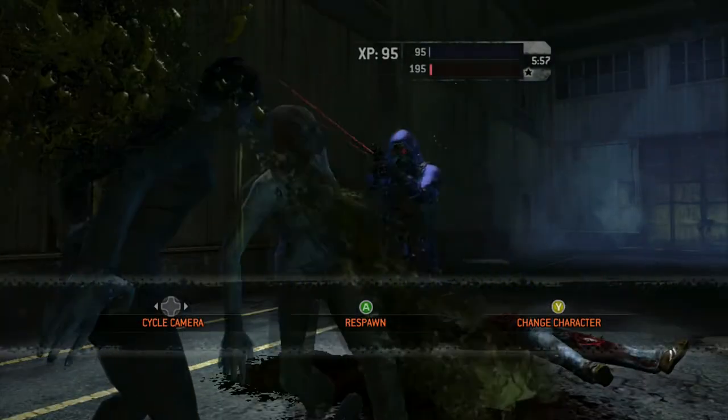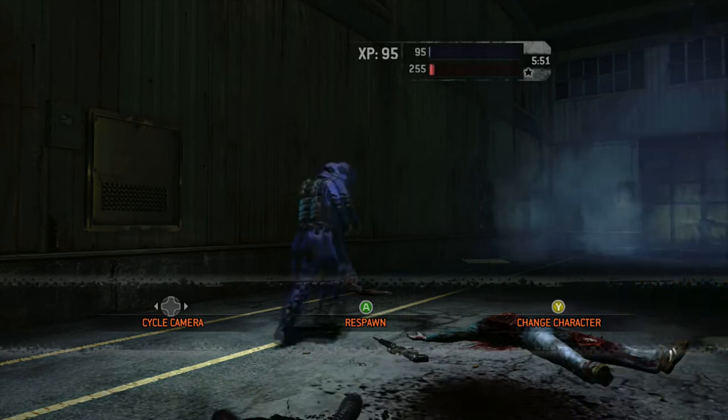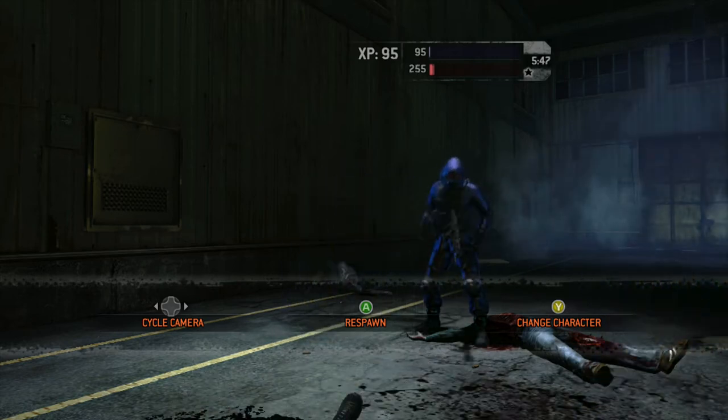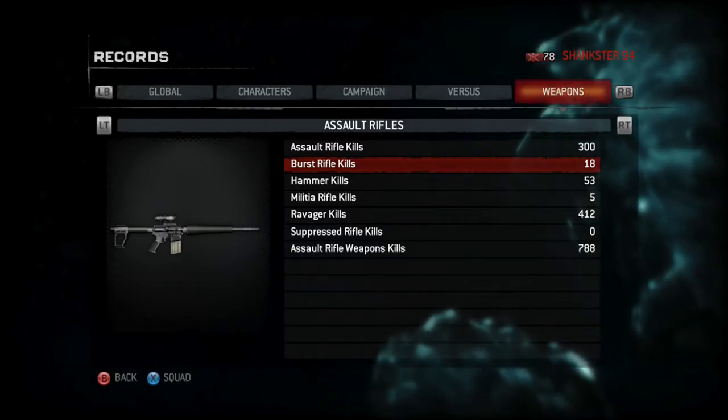So 18 shots from the assault rifle to take down a human player. Like I said, average statistics, good all-around weapon. That is it for the assault rifle. Now for the next assault rifle, the burst rifle.